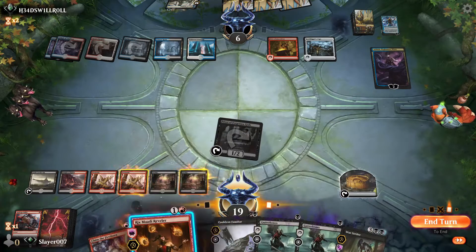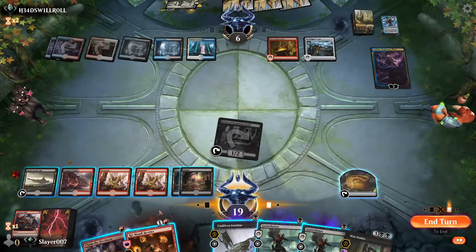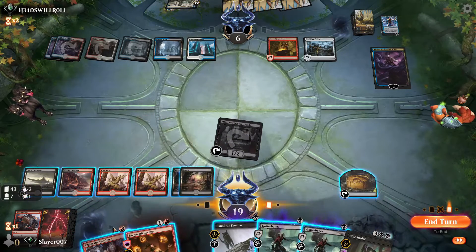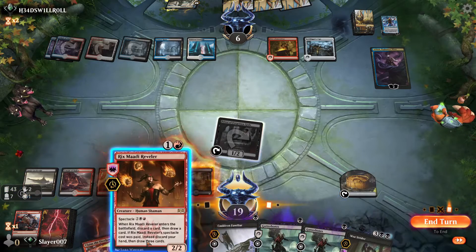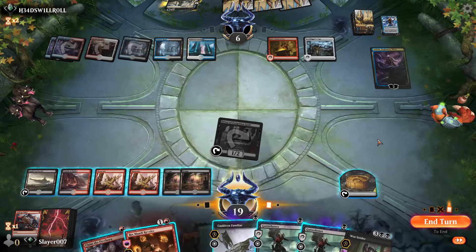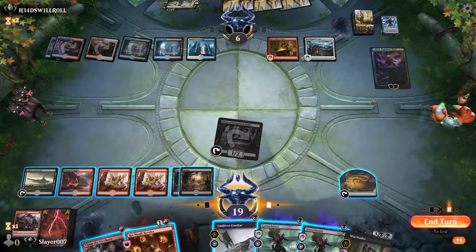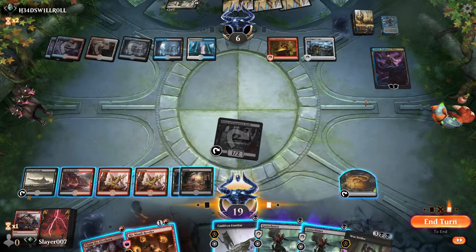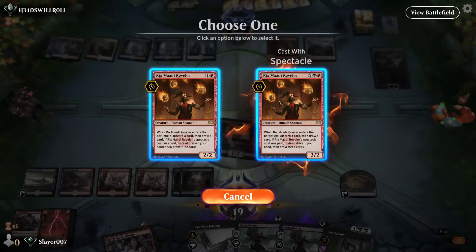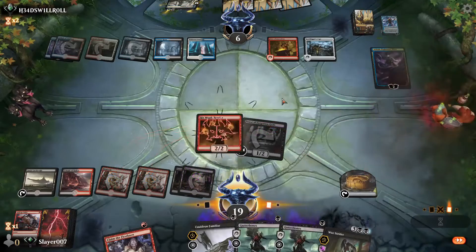We're going to have to discard Claim the Firstborn — that's annoying, but I think we need to do it. Or we could wait a turn for Ashiok to become a 2/3 as well. Those are interesting options. Let's see what happens if we cast this.